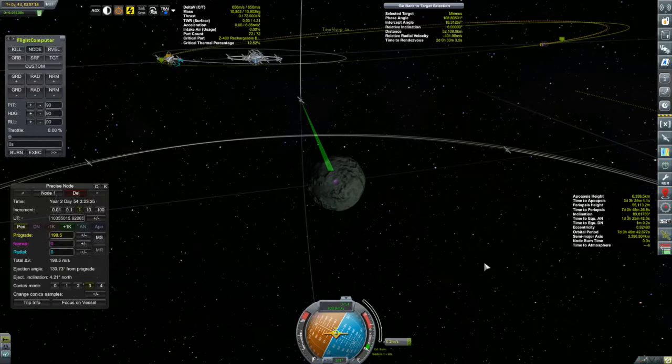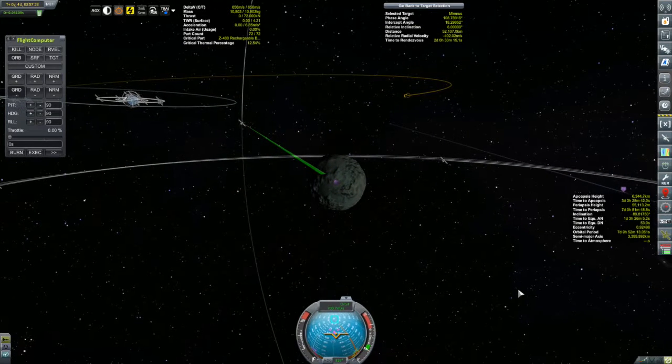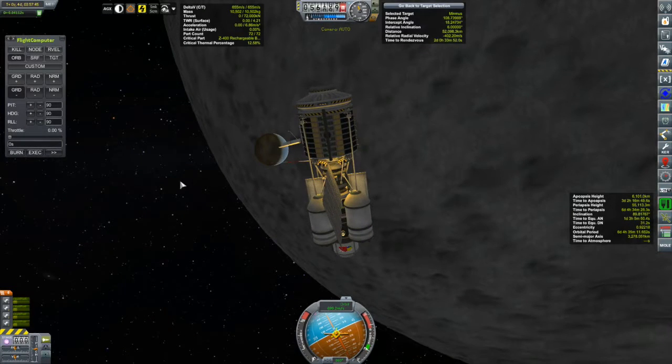I just don't know what else to do with it. I overcooked that a little bit, so I'm going to bring it back — put it on retrograde, get rid of the maneuver. We'll just do little puffs with the main engines to bring that periapsis right underneath Minmus. We'll do a correction burn once outside of the moon's sphere of influence. That should be easy enough.